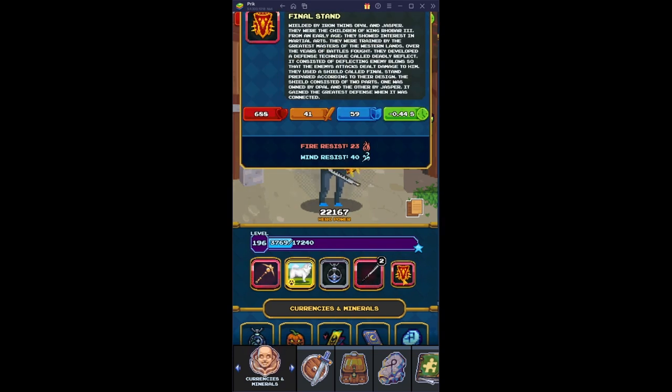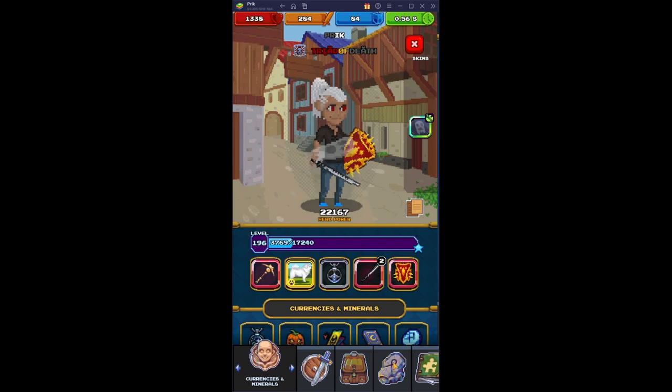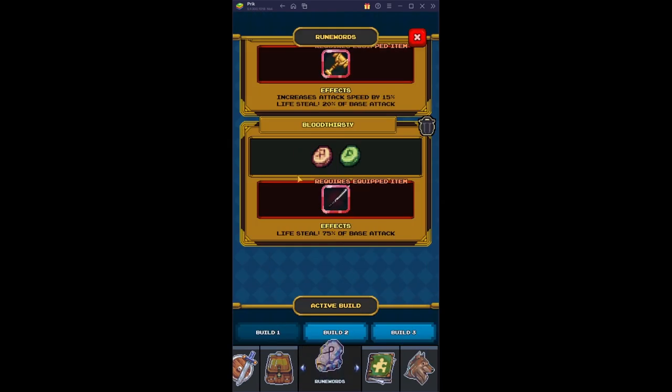Final Stand Shield — you're going to want minus 4 speed reduction, and you're going to want a good amount of health. For your runes, you're going to want a single Bloodthirsty rune for the start. You're going to want to get the other rune for the Soul Eater and the Final Stand rune after that.